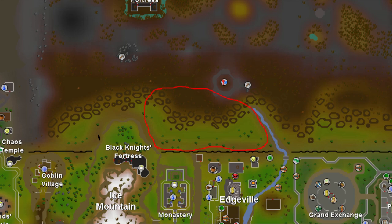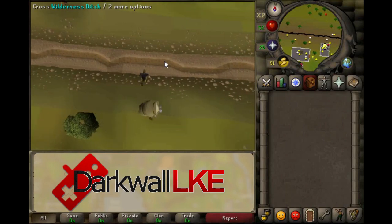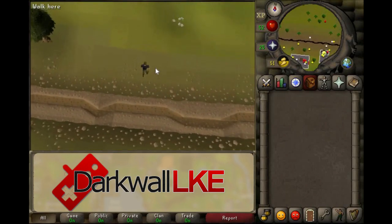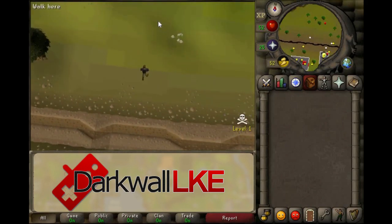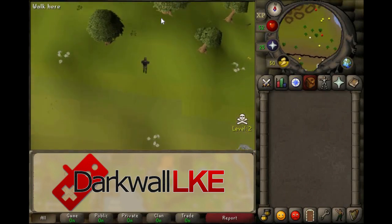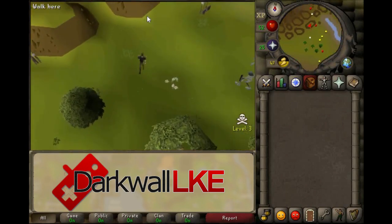This map shows the area you want to be while you're PKing. Once you cross the wilderness ditch, the first two tiles you're still safe. Once you cross three tiles north of the wilderness ditch, you'll see skull and crossbones appear on the bottom right-hand corner of your screen. The level indicates the difference between your combat level and the level of the other players that you're able to attack, or are able to attack you.